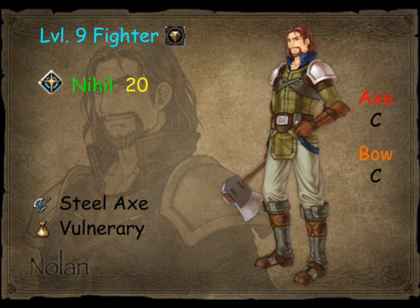Nolan starts out with a Steel Axe, which is the third strongest metal, and a Vulnerary, which heals 20 HP. Nolan is known by many as one of the only three worthwhile Dawn Brigade units. Since he starts out at a pretty high level and you're going to be using him a lot, he's going to level up pretty quickly. His Steel Axe gives him an advantage over his enemies right from the start, and when it's all said and done, he can easily turn into one of your best Axe users.